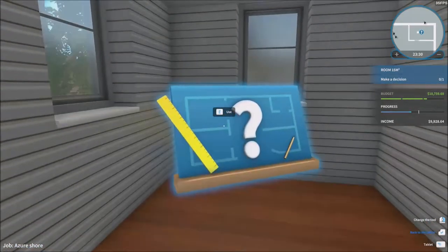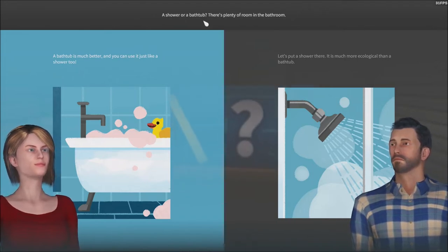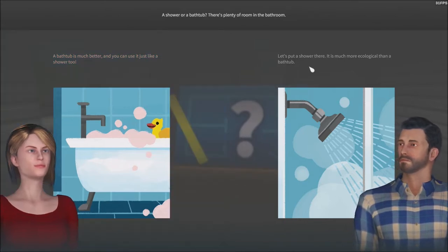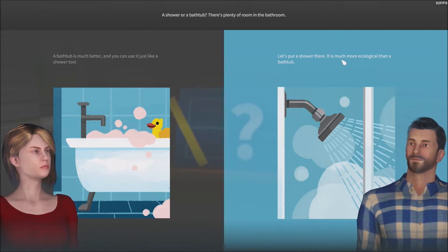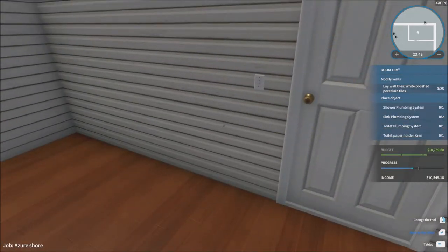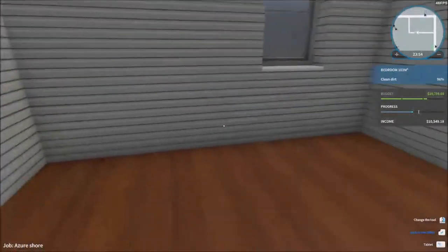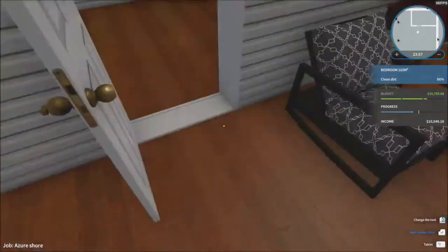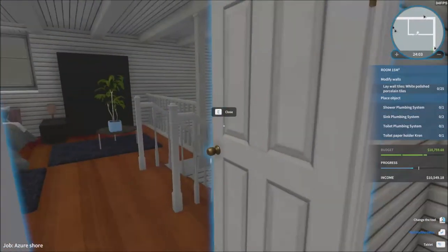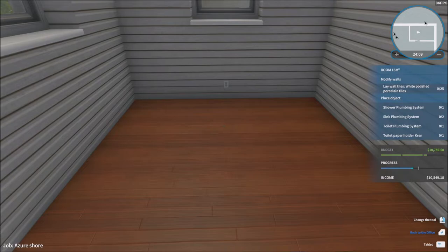Alright, so make a decision — a shower or a bathtub? There's plenty of room in the bathroom. A bathtub is much better and you can use it like a shower too. Let's put a shower there — it's much more ecological than a bathtub. Let's put a shower, not because it's ecological, but because you already have a bathtub downstairs. What's the point of having two bathtubs? Just get a shower upstairs and make it a bit different, you know? More spicy.